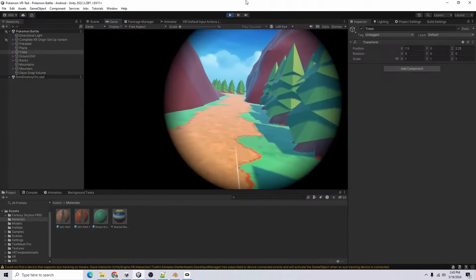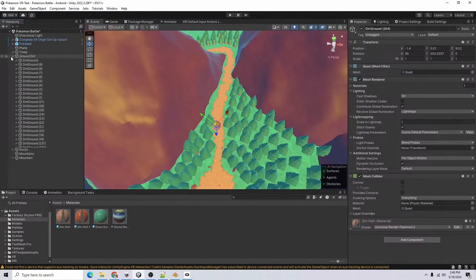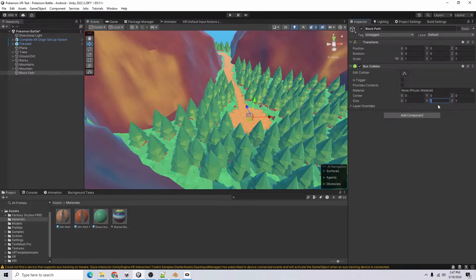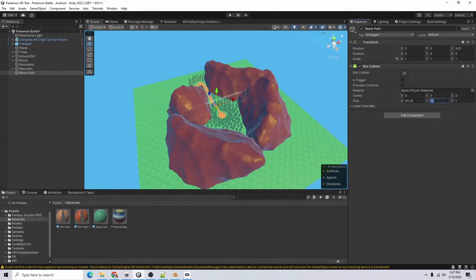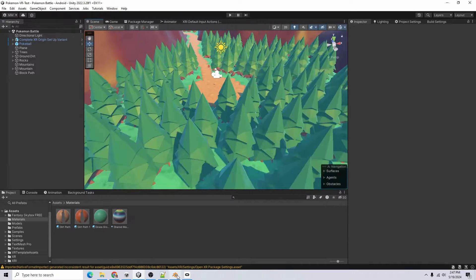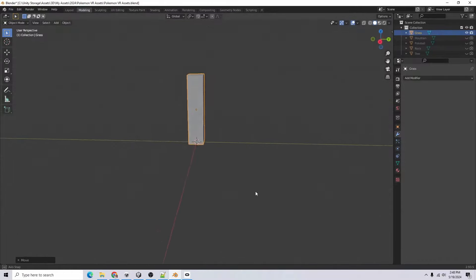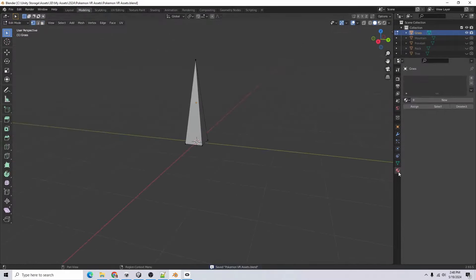I'm going to block off that path before I forget. I'll use a box collider — it needs to be kind of tall, so let's do 10 by 5. Make it a little wider and taller, mark it static. Now I want to add grass. Instead of doing planes that rotate to face the player, I'm going to do a cube sort of deal. I'll test this out. All the top faces come to a point. Add a shared material, go to UV editing, click all faces, scale them down to zero, and move them to a green color.